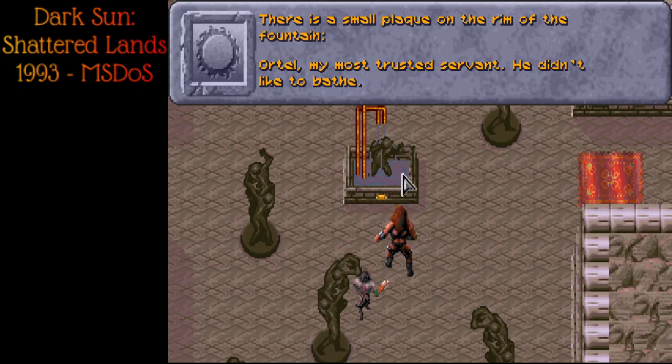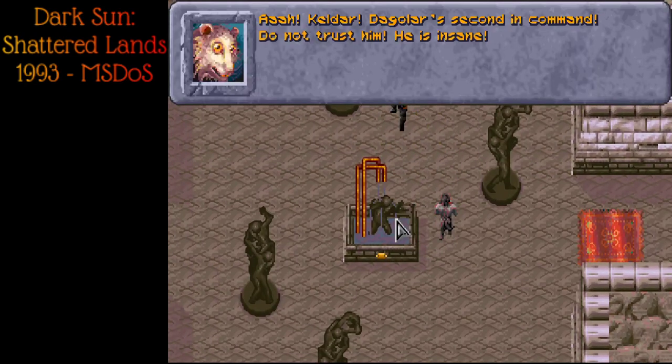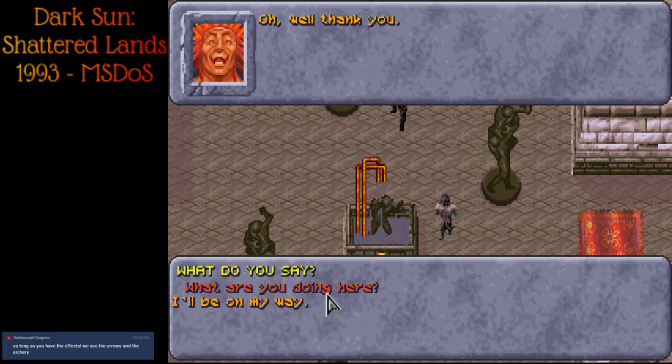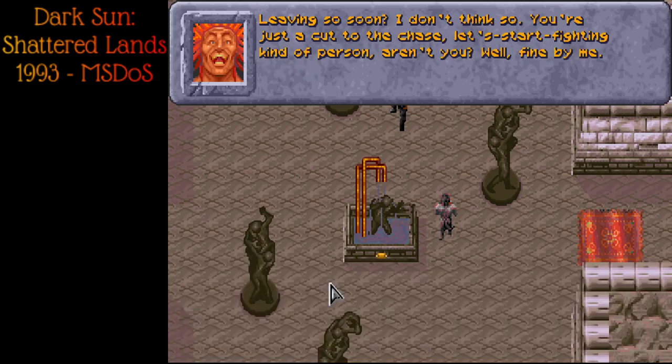There's a small plaque on the rim of the fountain: 'Ortal, my most trusted servant. He didn't like to bathe.' Statues. 'Ah, Kildar! Dagelar is second in command. Do not trust him, he's insane.' 'Visitors, how exciting.' 'Nice hair.' 'Oh, well, thank you. What are you doing here?' 'I live here, this is my home. I should be asking you the same question, but you're just going to die. So why should I bother?' 'I guess we'll be on our way.' 'Leaving so soon? I don't think so.' He's a cut-to-the-chase, let's-start-fighting kind of person.